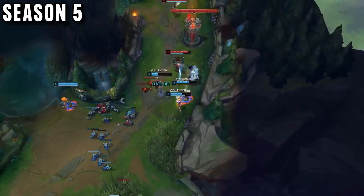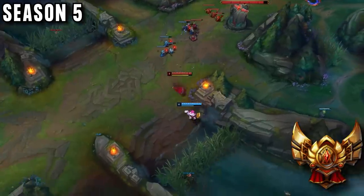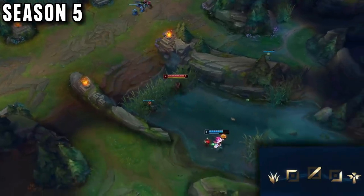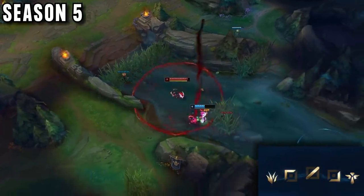In season 5 he joined ranked with one goal in his mind: impress his brothers and reach their skill level. He started by duoing with a friend and he continued first timing champions, reaching gold 5. He did not wish to one trick or start tryharding, so he kept playing every role, any champion, which again prepared him for his future.